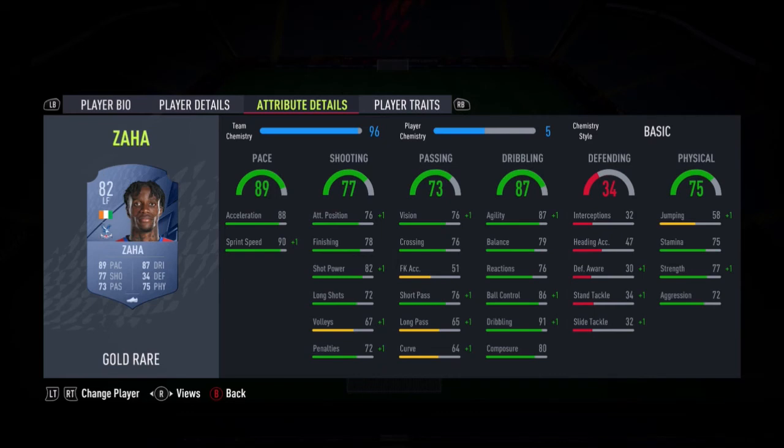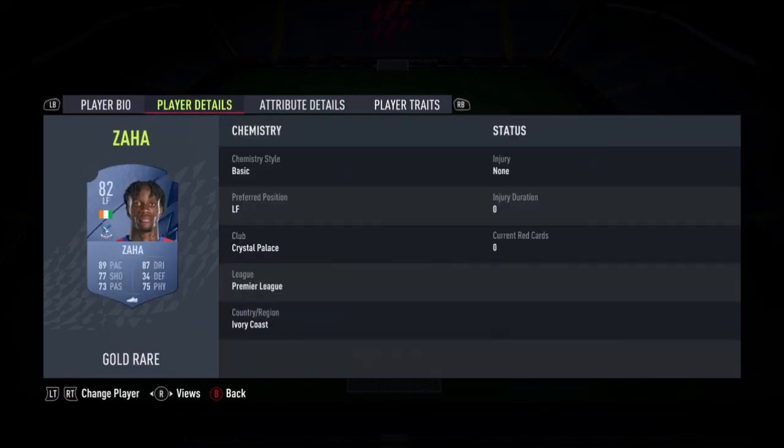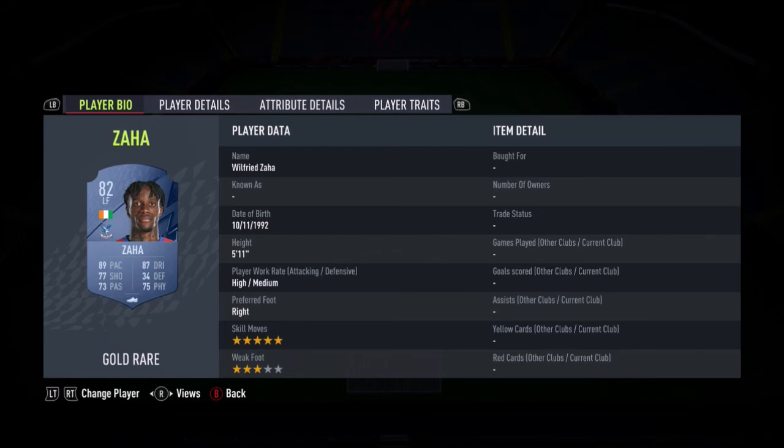We move into Zaha, which is basically the same as Pulisic — decent pace, decent agility and dribbling. But 78 finishing and 82 shot power is a lot better shooting than Pulisic, so he'll feel better in game. He's got 5-star skill moves, which a lot of people like. Only 3-star weak foot, but you don't use weak foot a lot on wingers, especially if you're using them as left and right mids.